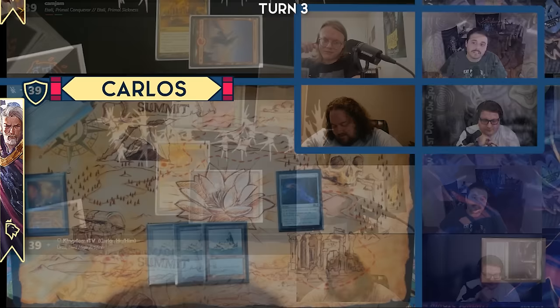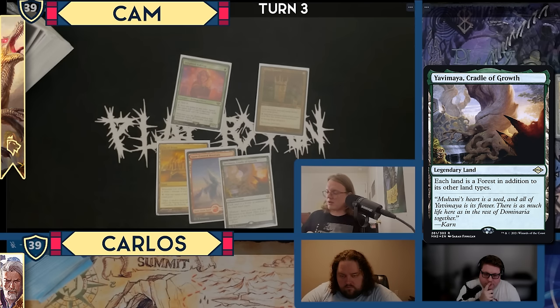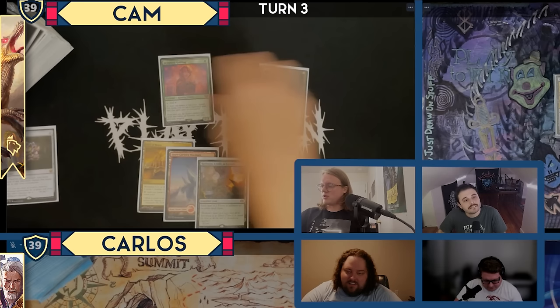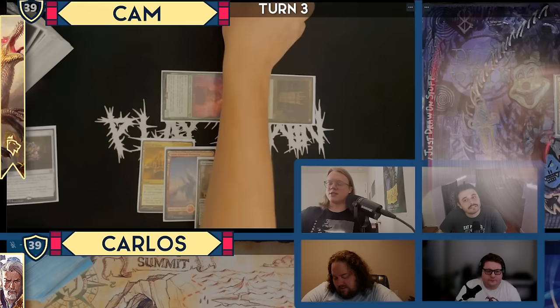I'll go to my turn. Untap, upkeep, draw. Let's give everyone a Forest — Yavimaya, Cradle of Growth. Does that mean I don't have to remove counters to make green mana? That sounds right. Jeweled Lotus! I will crack Jeweled Lotus for three red, three colorless here, and then an additional red that will make Etali uncounterable.